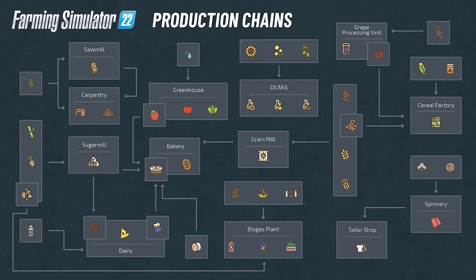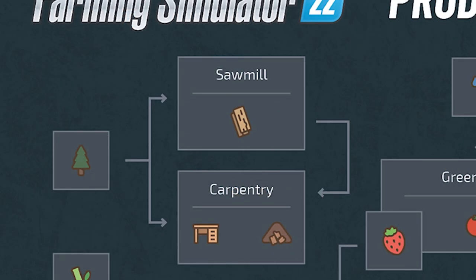Let's look closer at each and every one of these thirteen production facilities. Trees — aka logs — will go to the sawmill to produce planks, or they can go to the carpentry shop. The planks produced at the sawmill can also go to the carpentry shop, where furniture and wood chips are produced. Wood chips seem to be a byproduct of furniture production and can probably be sold somewhere else on the map.